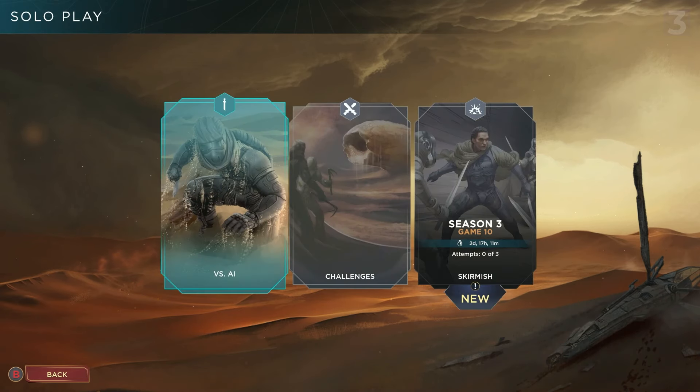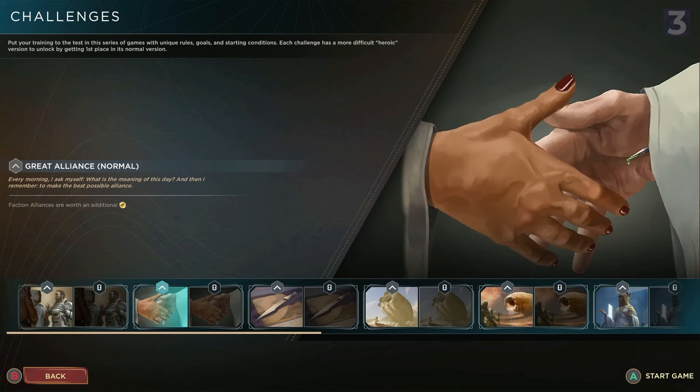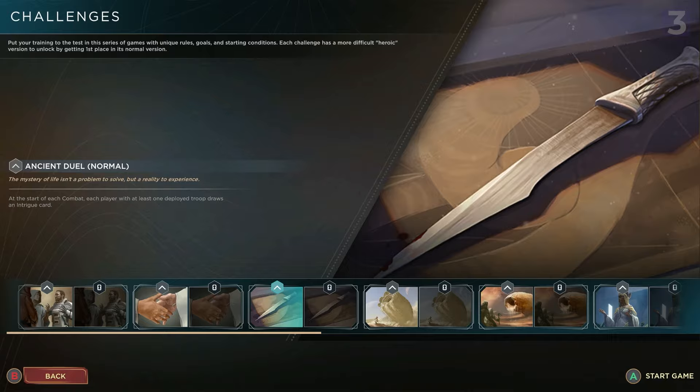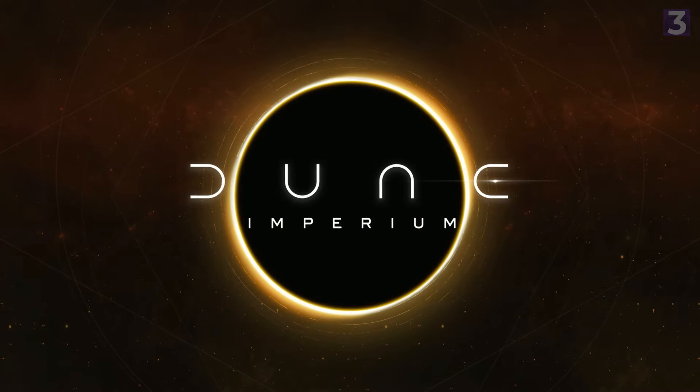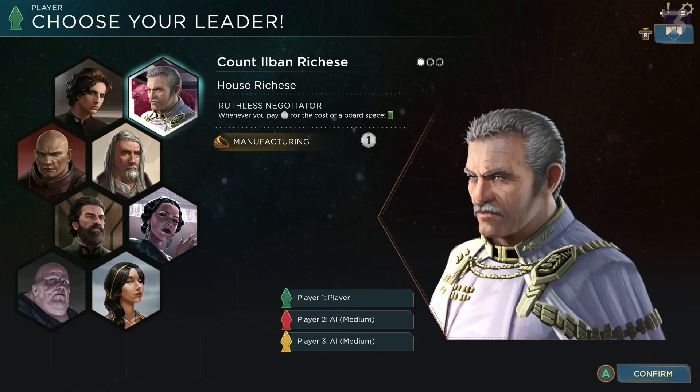The digital translation not only offers the usual AI and online modes, but a neat challenge mode where you play against AI with modifiers, like increasing diplomacy rewards. The game also does well in converting the fiddly bits, of which there's a lot to keep track of, into a more streamlined experience. It's a fairly straightforward conversion of the base game, just automating a lot of the stuff to make it go faster.